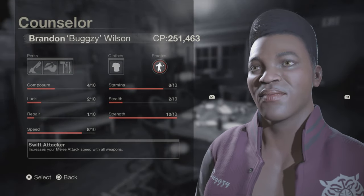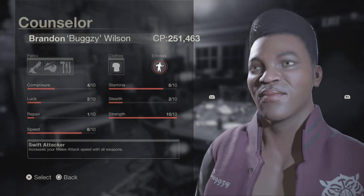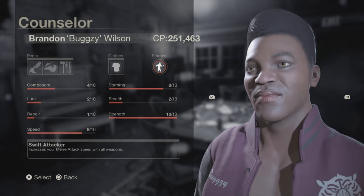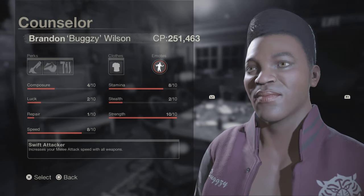Okay so Bugsy's stats are: Composure is 4, Luck is 2, Repair is 1, Speed is 8, Stamina is 8, Stealth is 2, and Strength is 10.